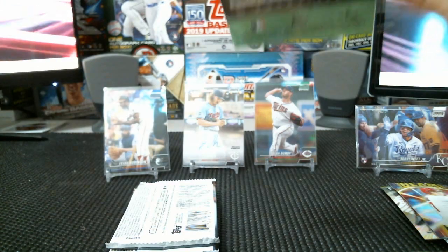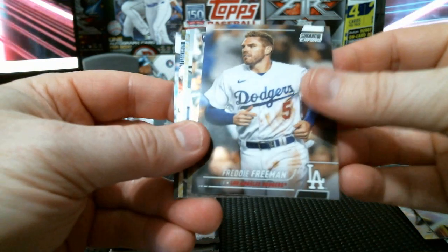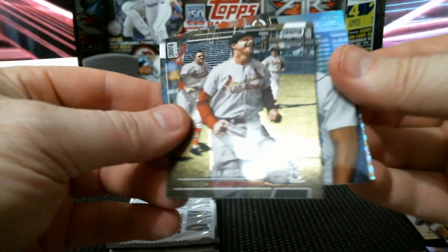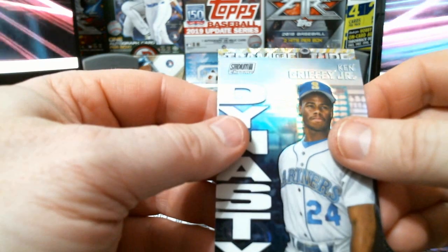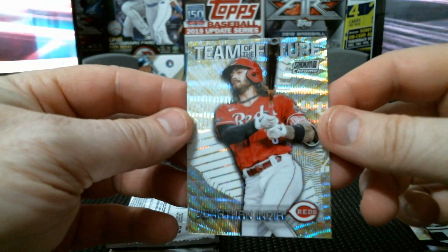One more numbered card out of here, preferably Julio. Got Royce Lewis — definitely a good thing. Freddie Freeman. Looks like we got an insert — Juan Yepez rookie. We got Dynasty KG, so Stan Musial. Royce Lewis rookie for Mother's Day, Team of the Future Jonathan India — not numbered, but it is a parallel. It's the Wave Refractor. Looks really sharp.